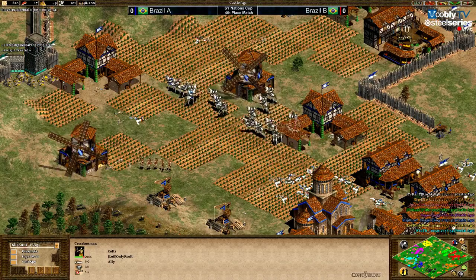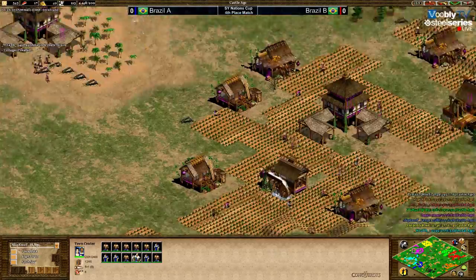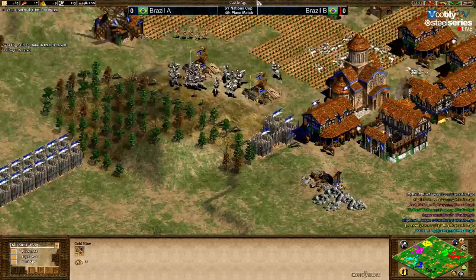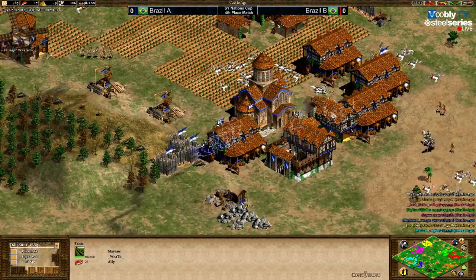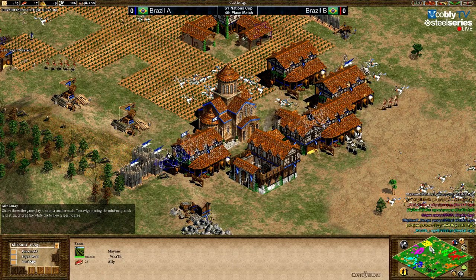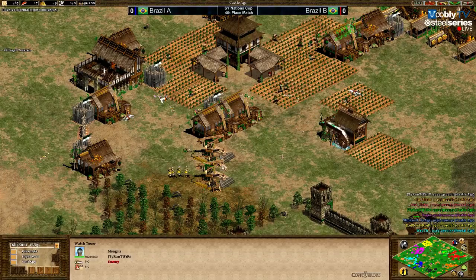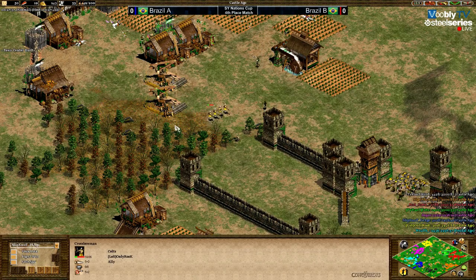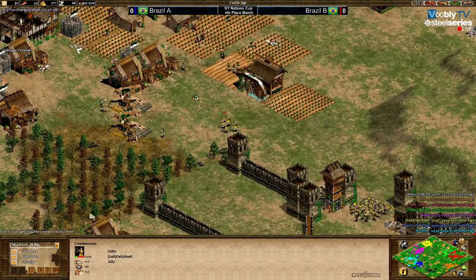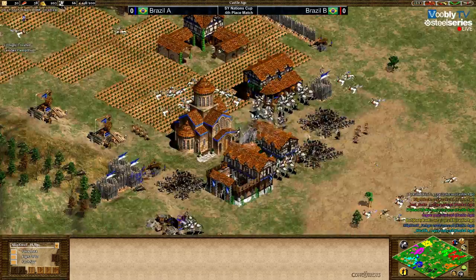This looks like a big win for Brazil A — they managed to kill the slung guy, and the guy who was slung and should be fighting for two is actually losing. Dogao is booming hard — five town centers — going fast Imperial with Mangudai, no army yet. Wrath is slinging so he doesn't have anything. The question is whether that was the best option, because Dogao gave up his attack on Fire and started booming. Miguel is constantly raiding with crossbows, delaying Fire.